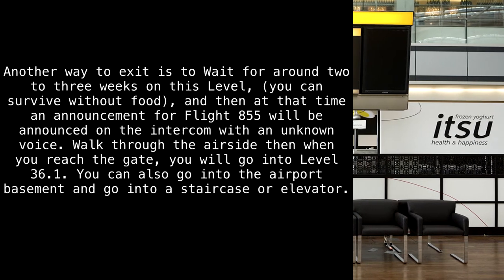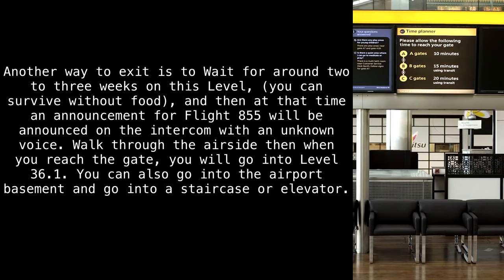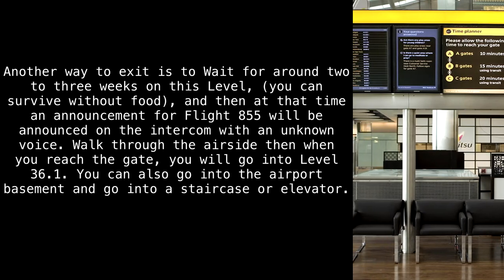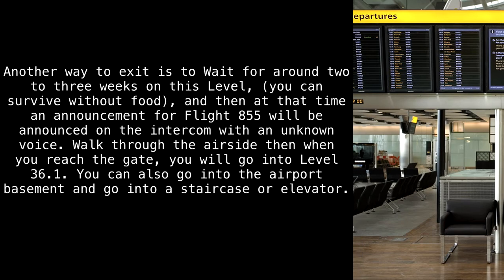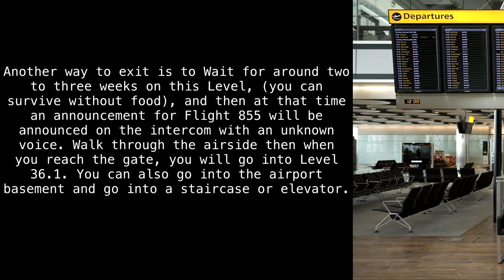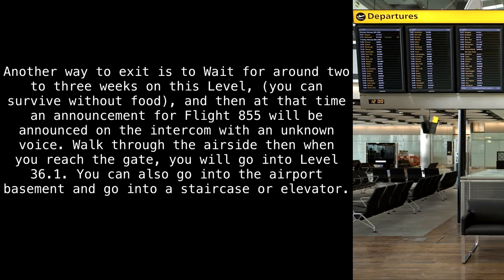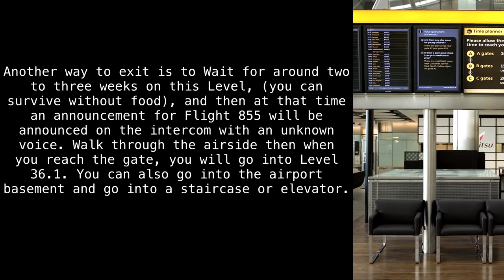Another way to exit is to wait around 2 to 3 weeks on this level. You can survive without food, and then an announcement for Flight 855 will be announced on the intercom with an unknown voice. Walk through the airside, and when you reach the gate, you will go into Level 36.1. You can also go into the airport basement and go into a staircase or elevator.